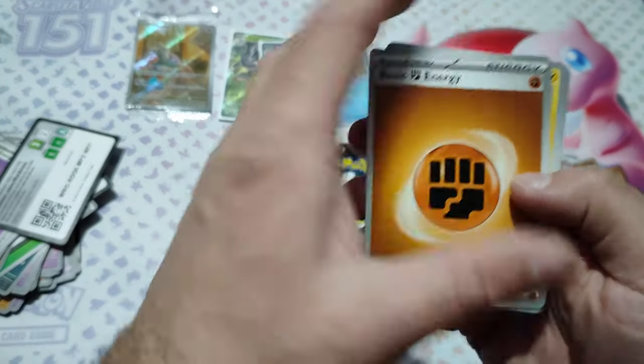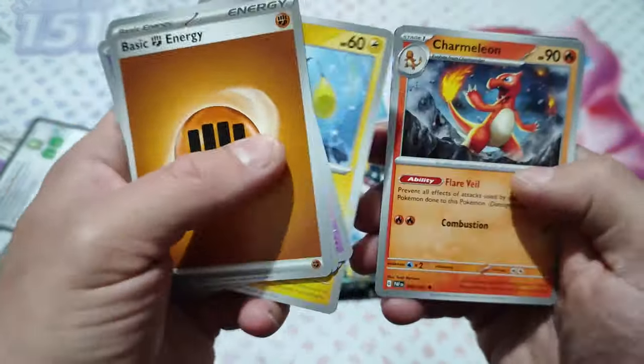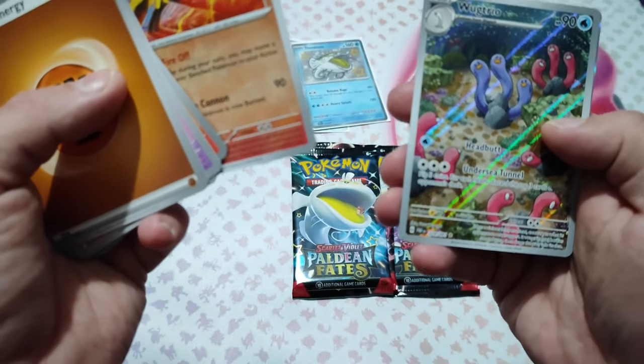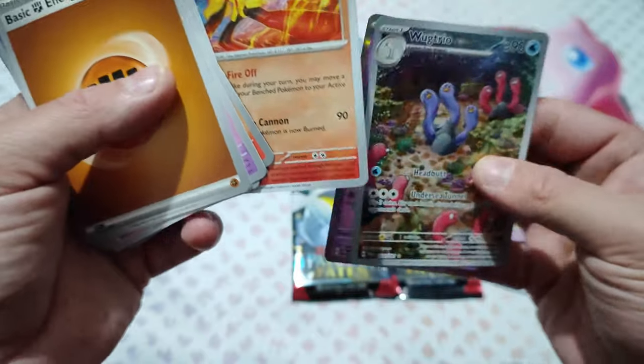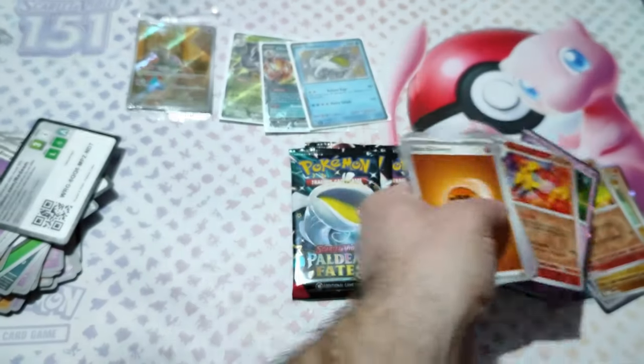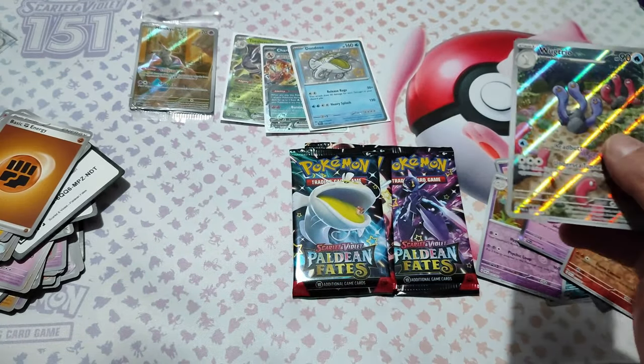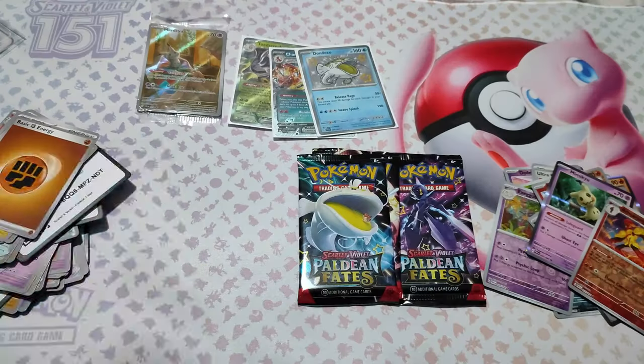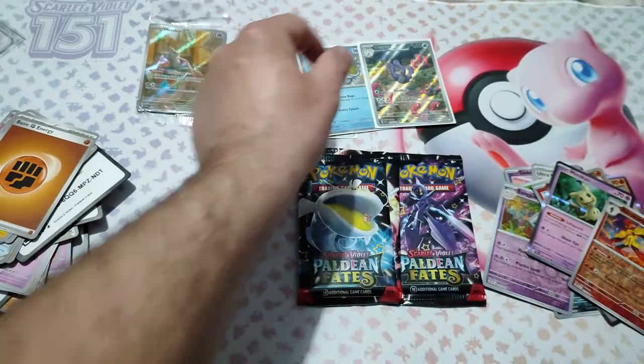Code card. Charmeleon, Ultra Ball, Armour Out and Watrio. Yes, and Mimikyu. That's a nice pull. Let's put that here.